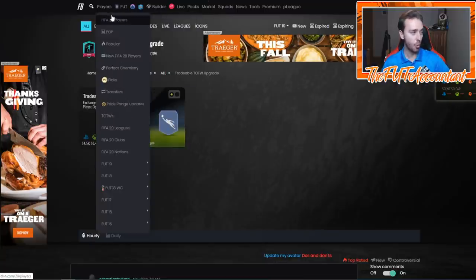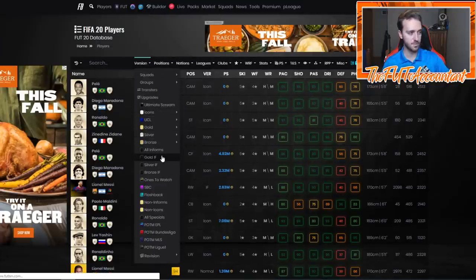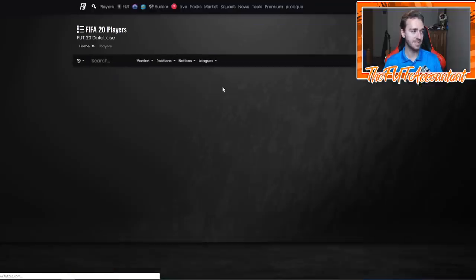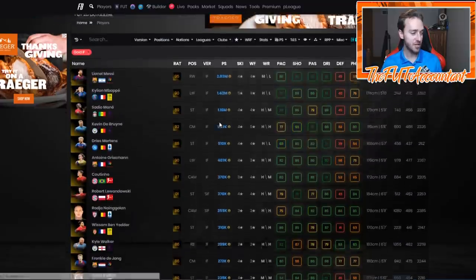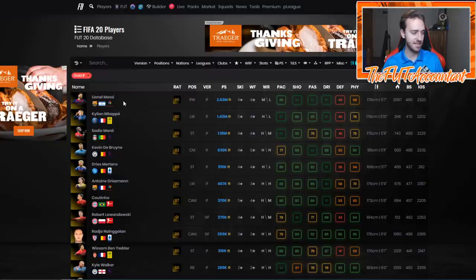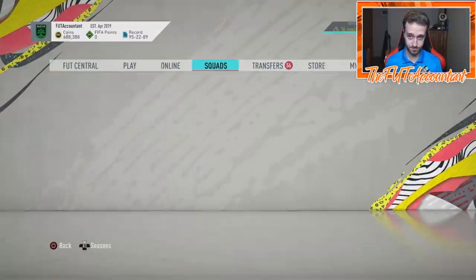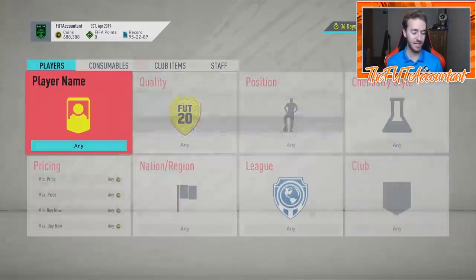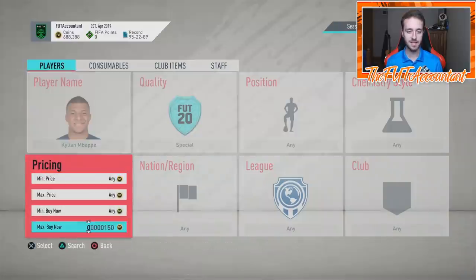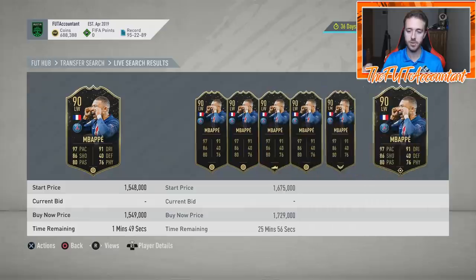So what does that mean? Team of the Week cards one through eight are going to be in packs. If we look at the informs sorted high to low by price, there are a lot of cards that are very cheap, but you have this upper echelon of players all over a hundred thousand coins — Lionel Messi, Mbappe, Mane, De Bruyne, Mertens, Griezmann, Coutinho — all of these cards are going to be available to be packed from this SBC. And I bet if we look on the market right now, we'll see if anybody has started panic selling the Mbappe card already, because these are the types of cards that are going to get hit the hardest — they're going to get packed a lot.